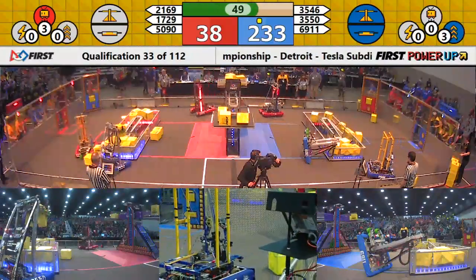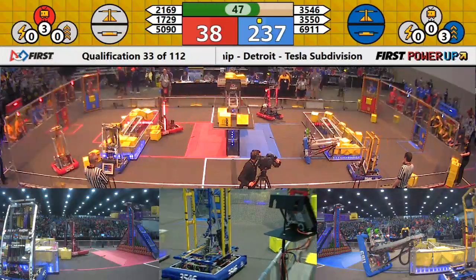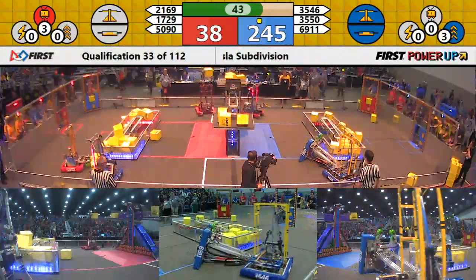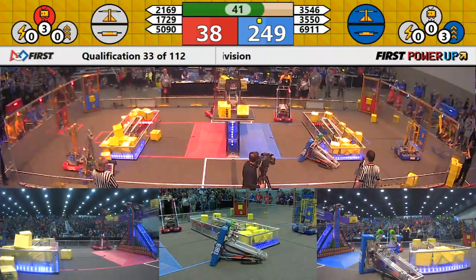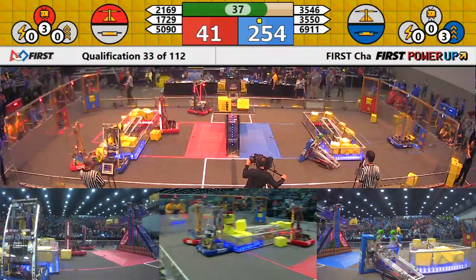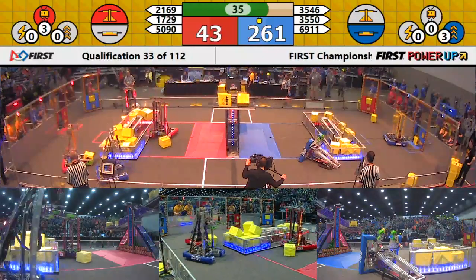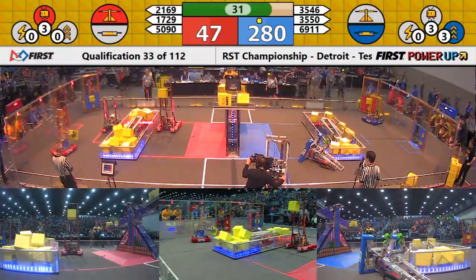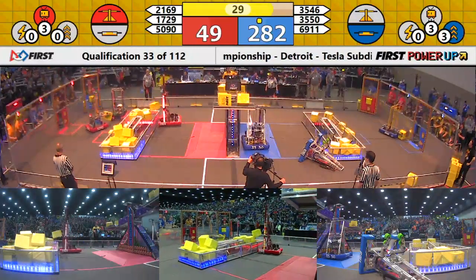Under one minute left now, and the red alliance has a bit of an opening here. 2169 King Tech raises some power cubes up and over onto the red alliance portion of the scale. It tips momentarily onto red — we'll see if it stays there. And once again, your red alliance is accumulating some points. Both sides are picking up one point per second as we enter our end game.